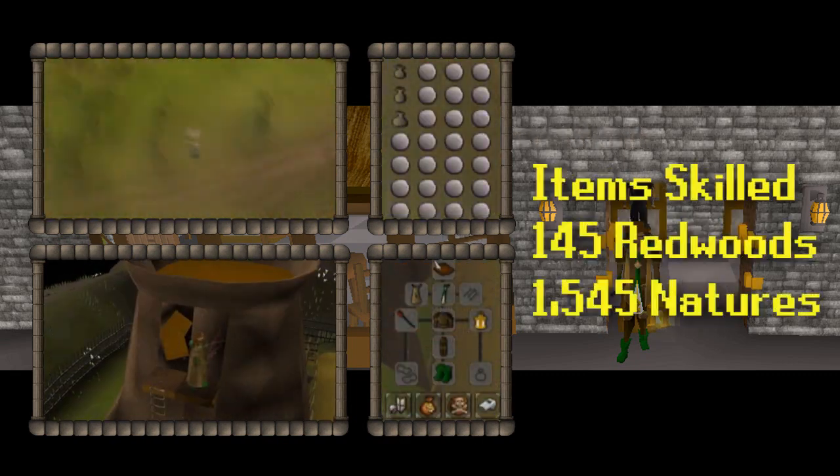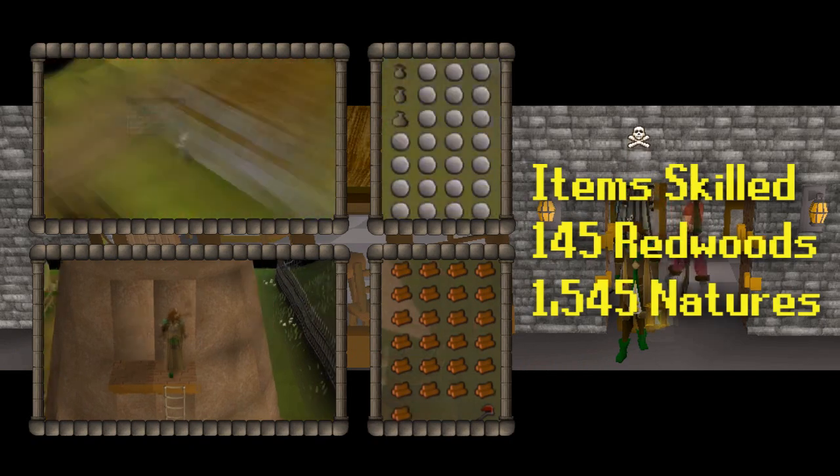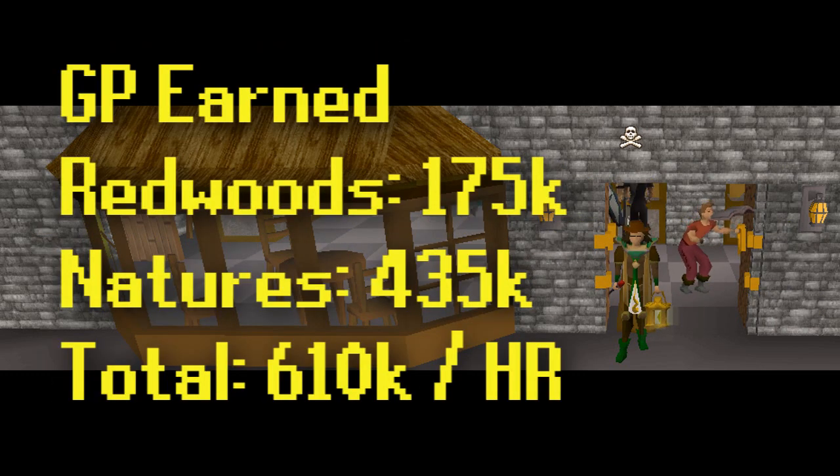In total I cut about 145 redwoods on my first account and crafted about 1545 nature runes on my second account. This equated to about 610k an hour.